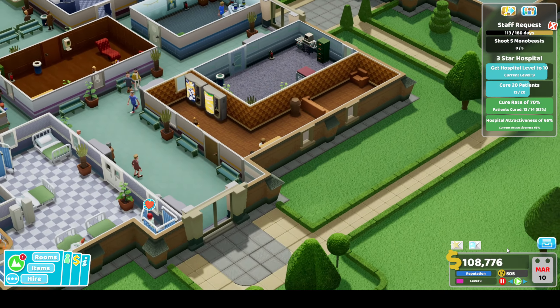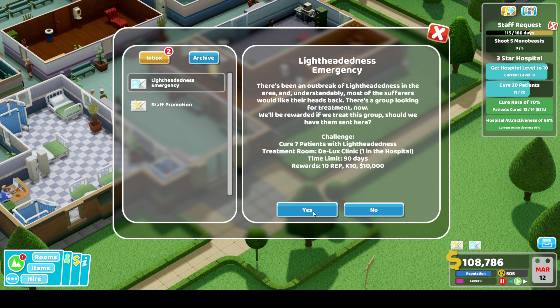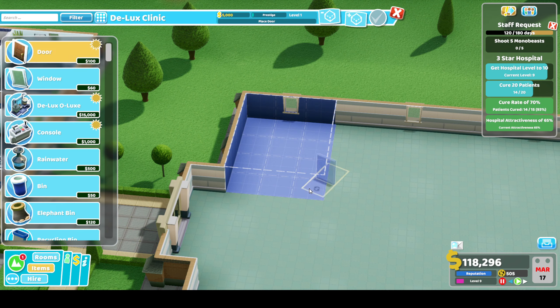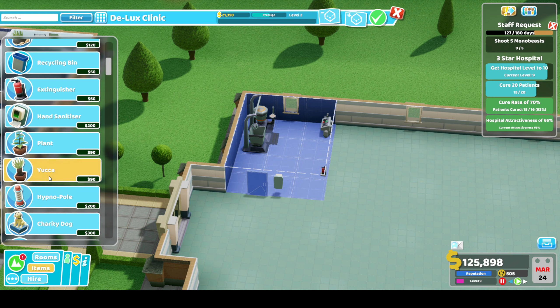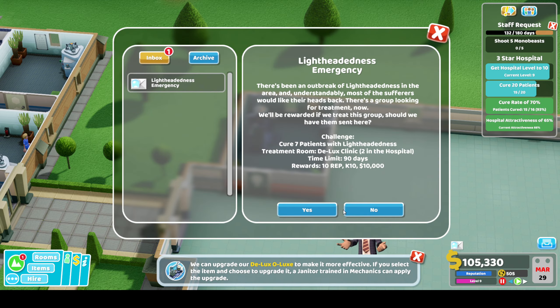This probably shouldn't take us long - we've just got to cure some more patients and our level needs to go up. There's a lightheadedness emergency to the deluxe clinic. We could do with building another deluxe clinic actually - we'll promote this staff member, leave that for now, and build another deluxe clinic as the first of our new spaces. Extinguisher, hand sanitiser, yucca, plant, and some posters to finish it off.